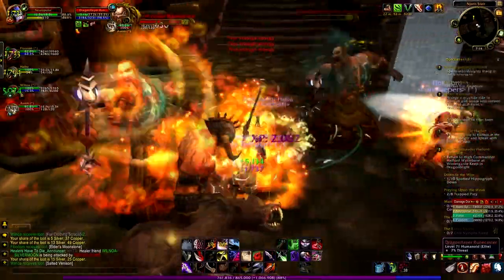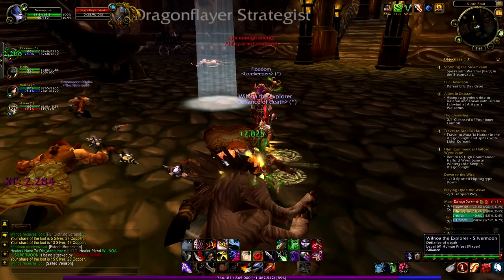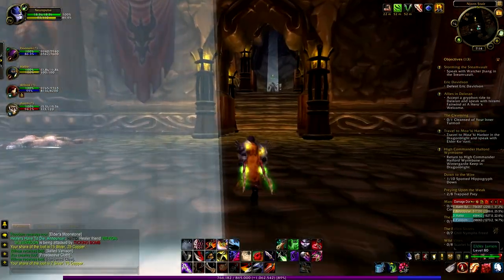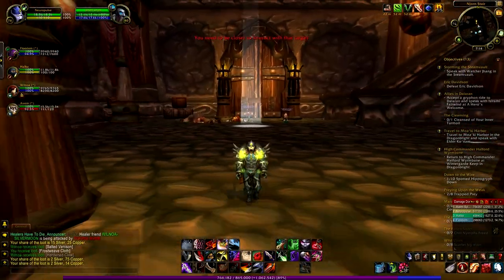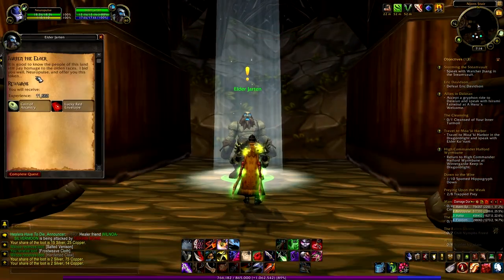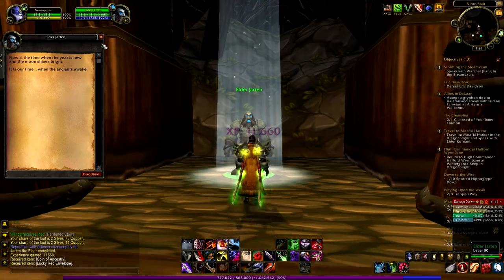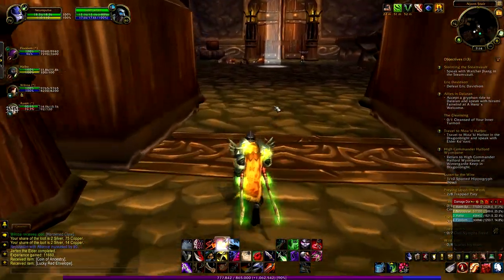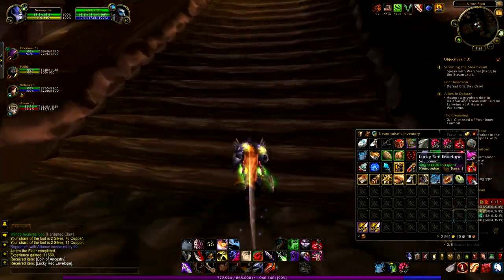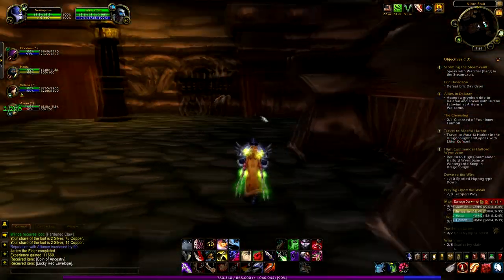Spamming the final nice ability like always, my crazy ability. Let's go get the quest. There is the guy, let's pick this quest. I don't know why my other party members are not taking this quest — strange. Maybe this is some kind of escort quest or maybe not, but I just gonna take it. Wait, I just completed this quest, nice! I just got some kind of strange items — Lucky Red Envelope and the other item is Coin of Ancestry, wow, some strange items.